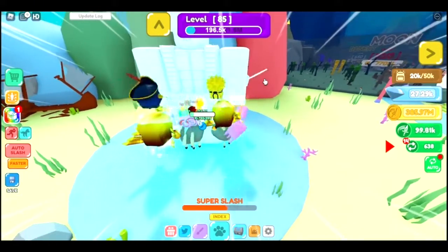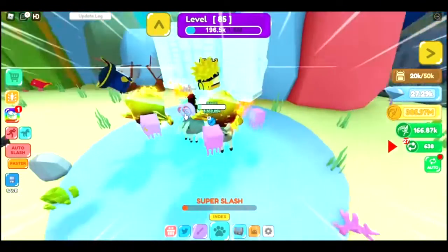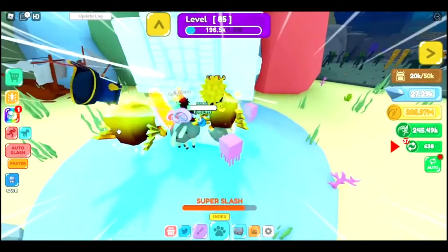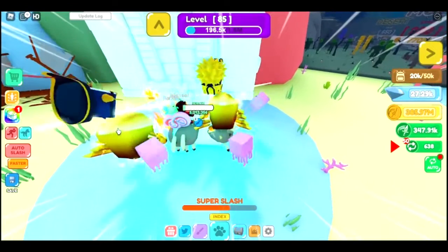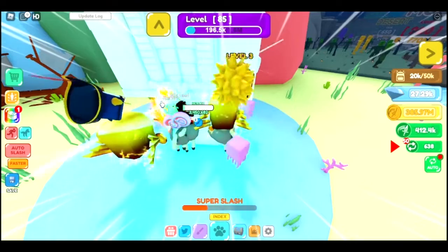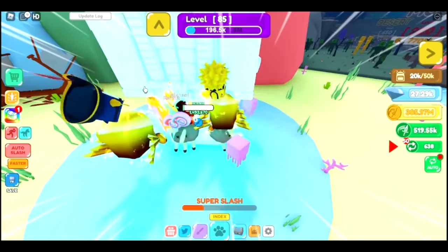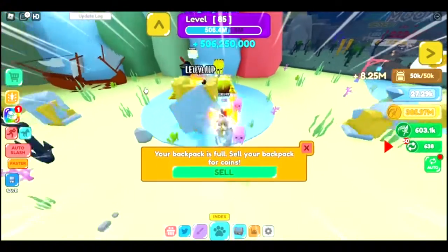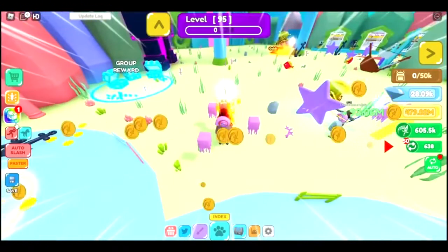Right now me and a few other people are fighting the boss in this world — he only has 10 million health. We can also buy the golden chest, so after I defeat this boss let's open the chest. He's only at 6 million health now. At the beginning he had like 80 million health, but it took a while — he's now down to only 2 million. Less than a million now. I just got 10 levels.